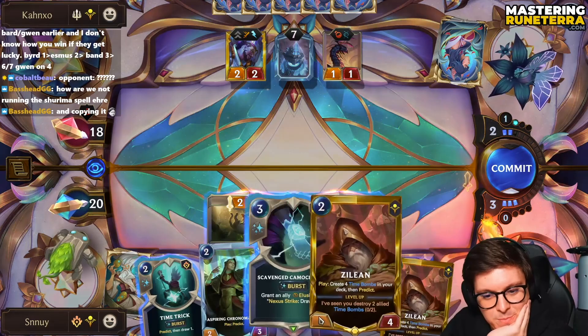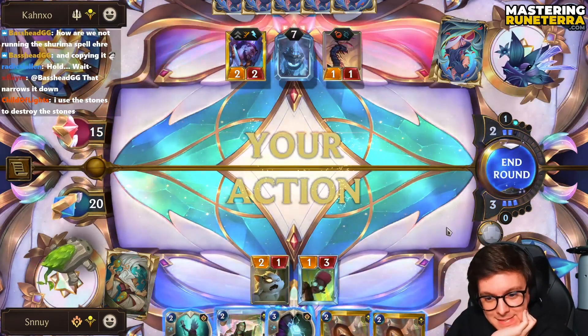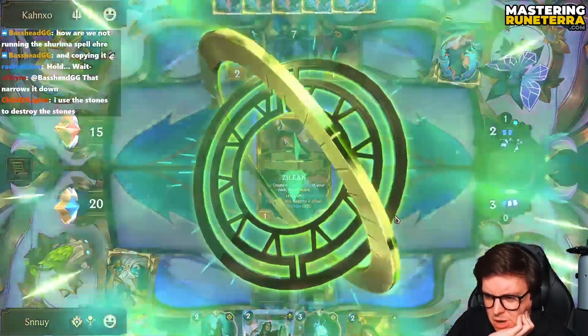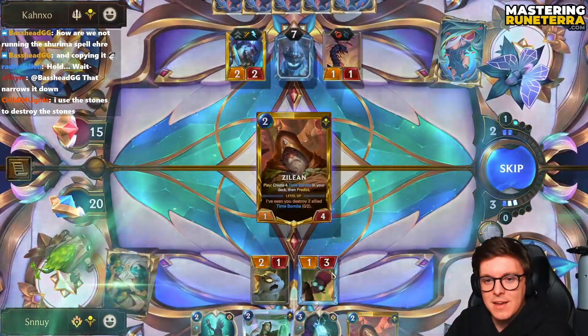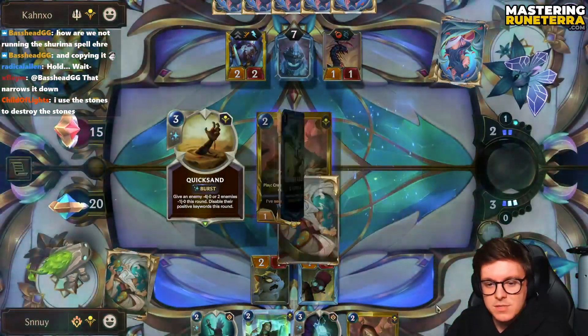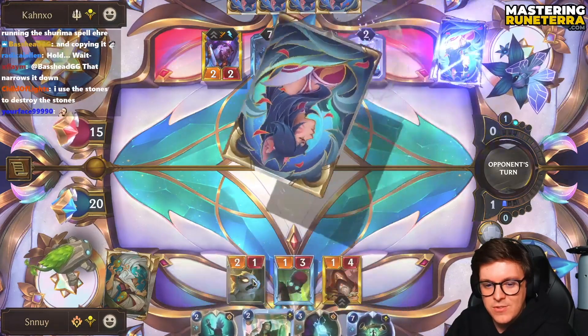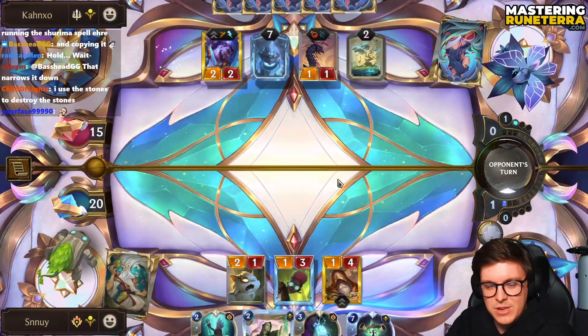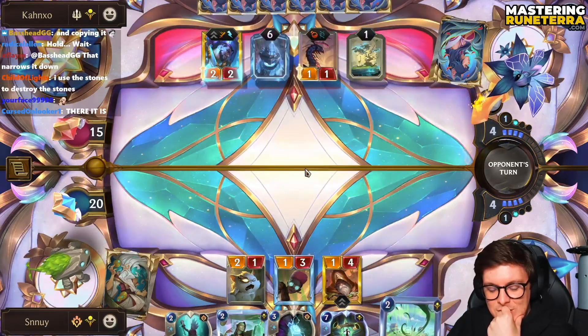Here's the Spice, chat. Wait for it. Oh, they took it! Idiots! Why would they take that? I was like, they're gonna block the 1-3 with Akshan, and then we're just gonna use it on the 2-1 because it's burst. But they just took it! Sure, that worked.